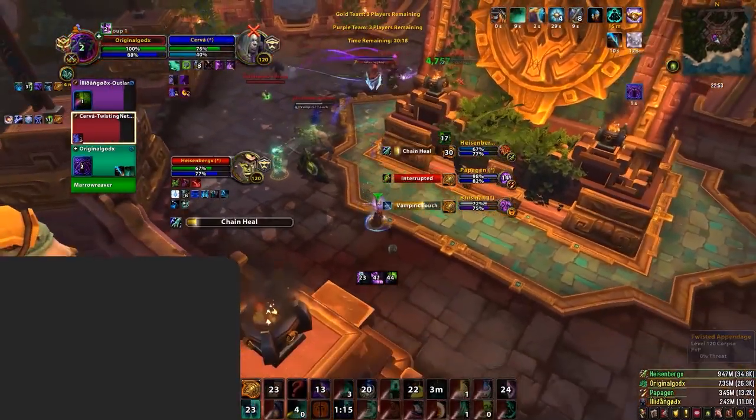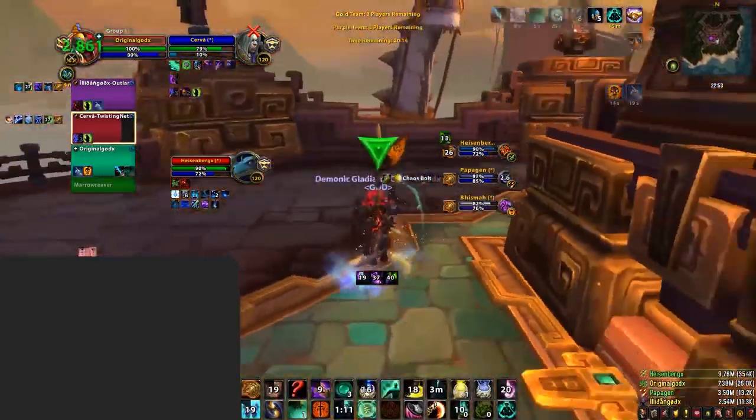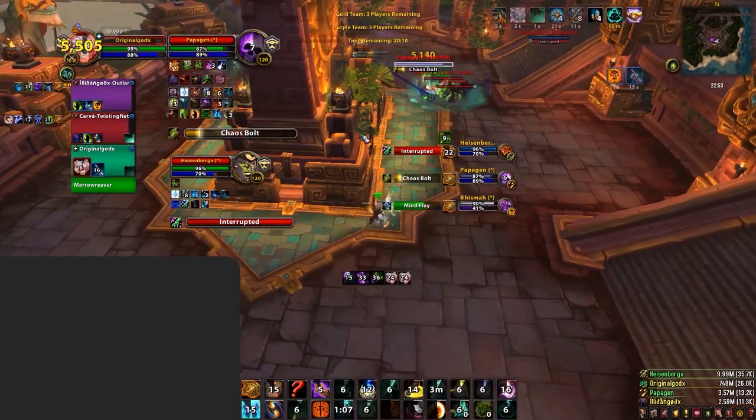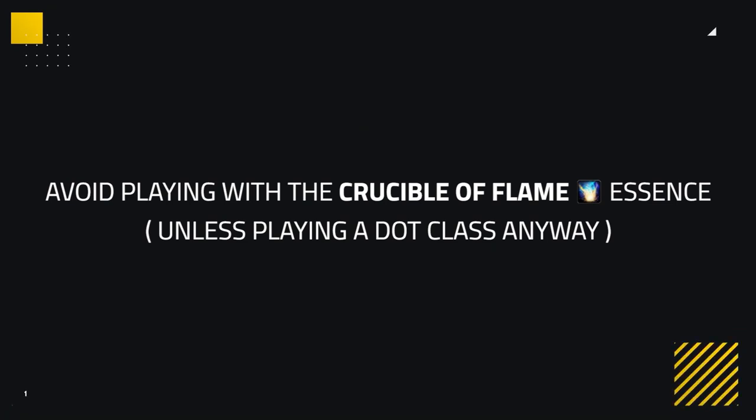As you can see, having double Offensive Dispels will make it even more difficult to keep up Renewing Mist. This ends up getting the Anti-Magic Zone from Cervantes so that Drainer can pick up his teammates with more ease. As a side note, you may want to avoid playing with the Crucible of Flame Essence, as this will trigger Counteract Magic. Of course, for classes that naturally have dots, this will not matter as you will activate it anyway.